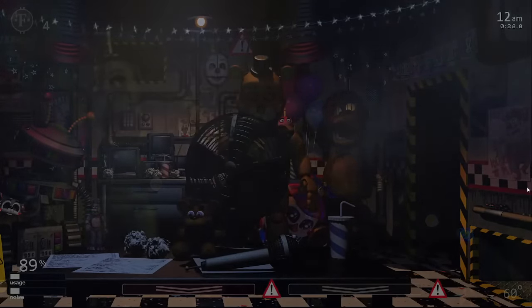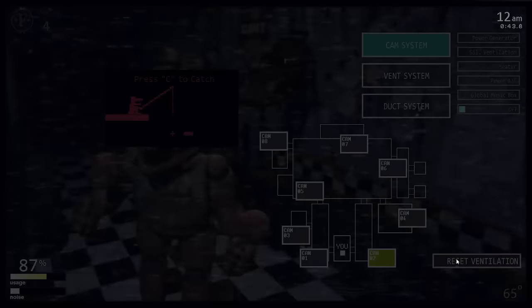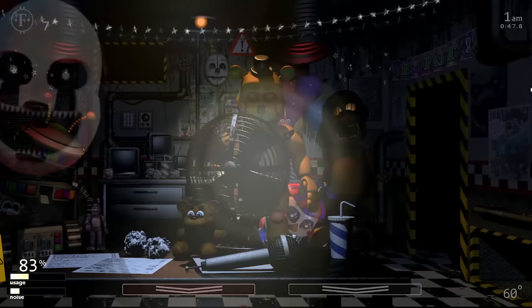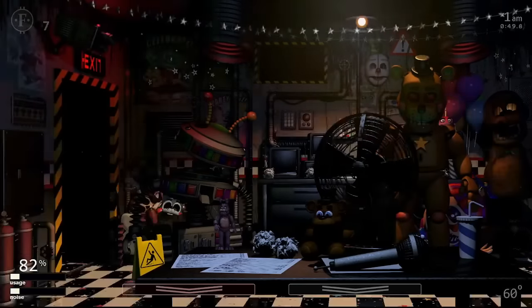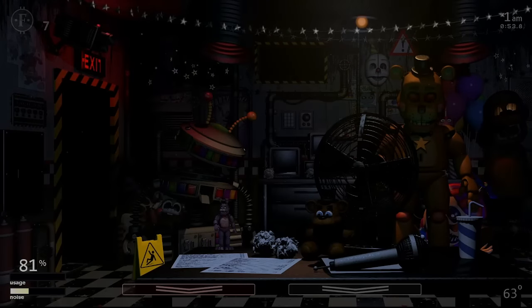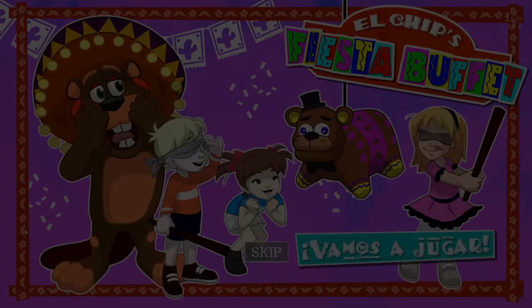There are two major mechanics called Camera Stalling and Office Stalling. Camera Stalling is when an animatronic is held in place by their camera being selected — certain characters can't kill you while being camera stalled, such as the plushies, but it only prevents them from killing you while their camera is selected. Office Stalling is when an animatronic is unable to enter the room and kill you unless you raise the monitor, which is helpful for a lot of characters. Now let's get into how all the characters work.